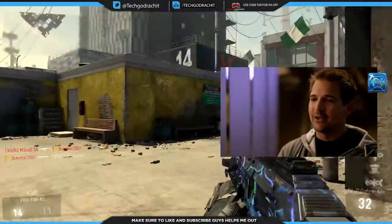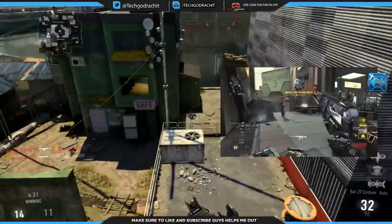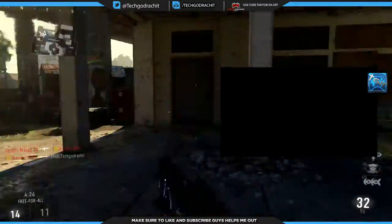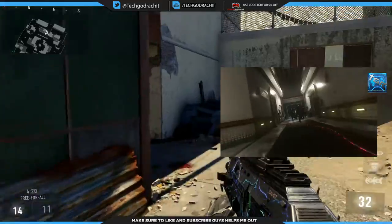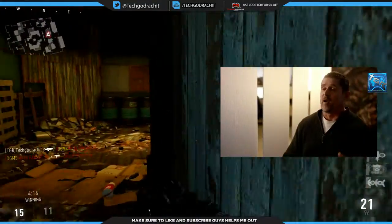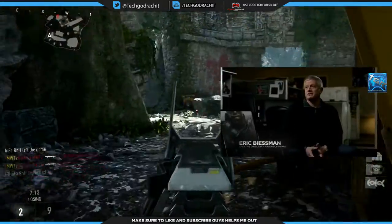We have the AE4 DLC weapon — it's a directed energy assault rifle which season pass holders have already had access to. I have gameplay on my channel, linked in the description below. It's a directed energy assault rifle, so you never have to reload. It's a pretty average gun in my opinion — not the best, but pretty fun to use.